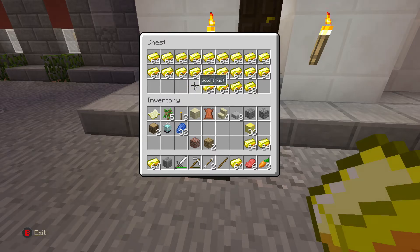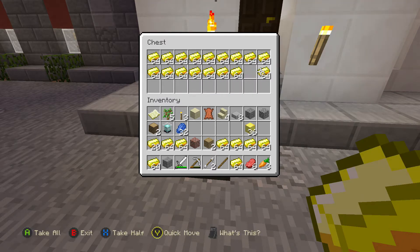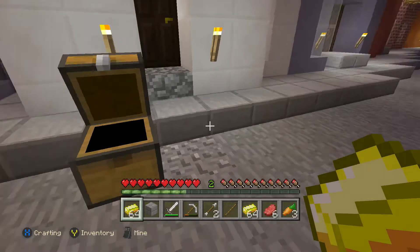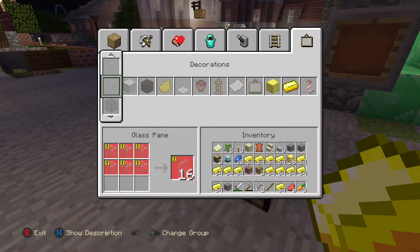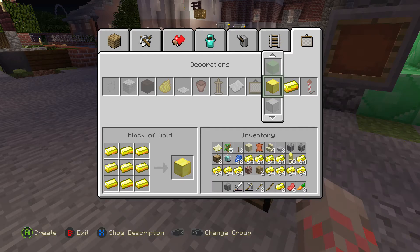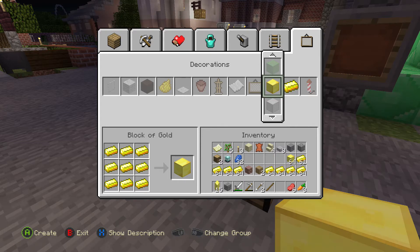Head note: I did glitch this to an extent. It involves you opening a chest, pressing start, dropping a bunch of gold or emerald, breaking it down, and then picking up the dropped gold. It's a glitch that might be fixed in the near future.